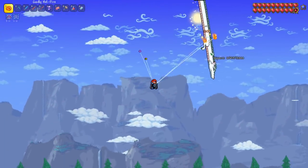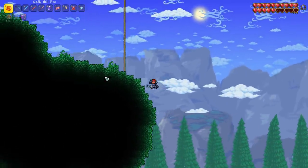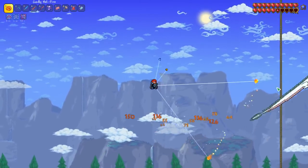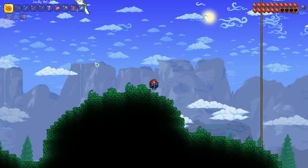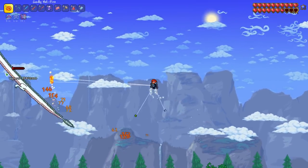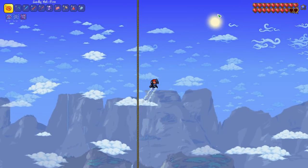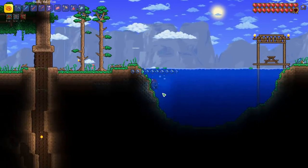We got a wyvern here, so let's bring it down to the ground and fight it up here instead. Fighting it with low gravity is really hard. We just have to be careful because it does like 200 damage, but I think we'll be able to get them — we just need to keep these dodges up. There we go, one wyvern down. We got 13 souls of flight, so we just need to kill one more and then we'll have wings that will be quite good for a long time.